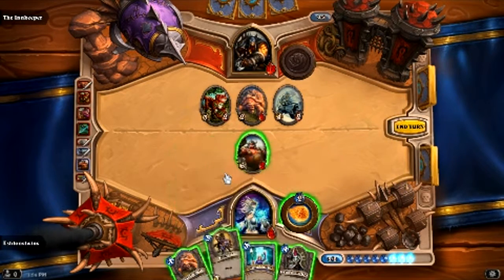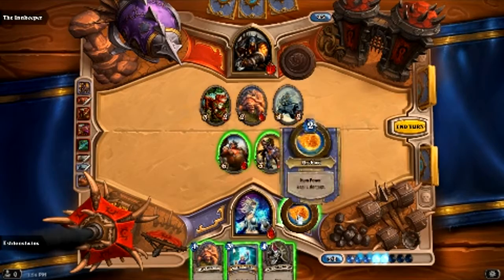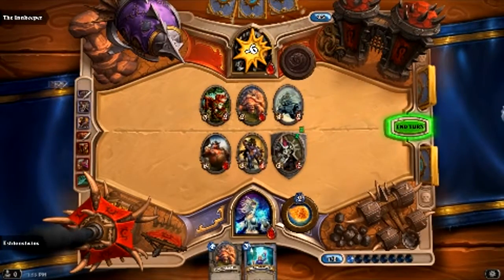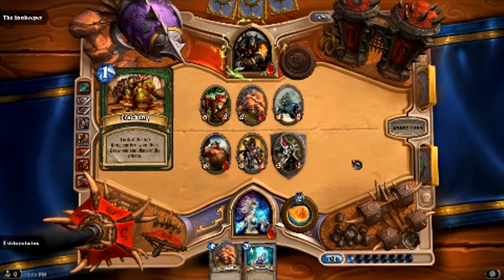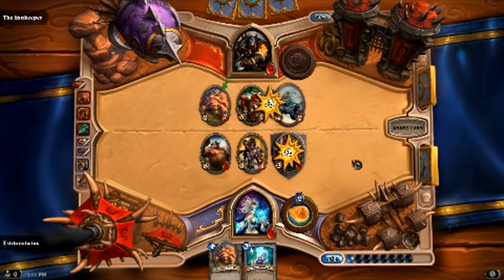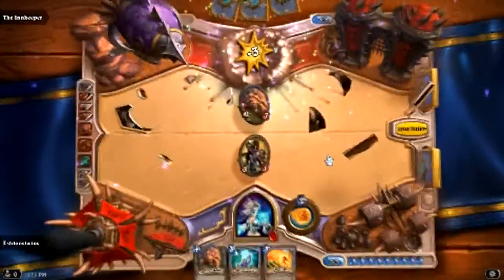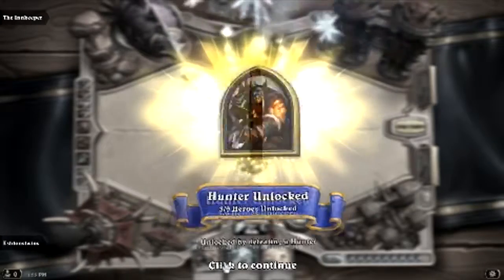And what I'm gonna do this turn is lay down my charge and yeah lay down a taunt I think. And hopefully I can win this, but it's close. And yes I can - I've got just enough basically. There we go. And that's Rexxar done. Now unlocked - and you'll unlock another card and it'll be beautiful. Let the hunt begin.